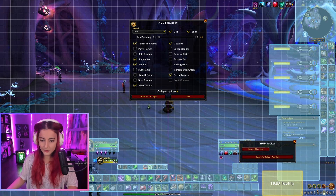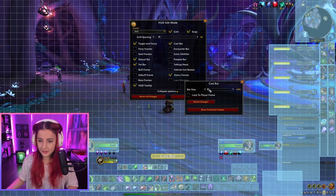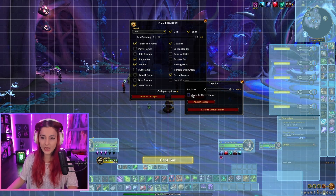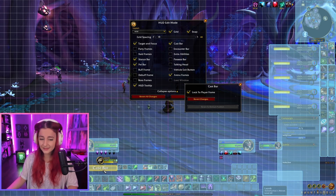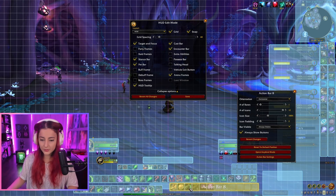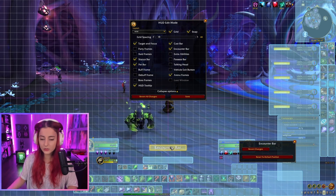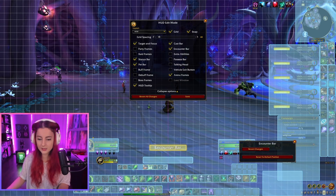The cast bar is hidden behind the bars initially — it needs to be moved out. I recommend making it big and placing it somewhere visible, like the center of the screen. You also have the option to lock it to the player frame, but I find that kind of weird especially if you have a pet class. I would stick to having it in the middle. Also note that when you first move action bars, all other elements get pushed to the bottom, so it's good to move those out before adjusting your action bars.